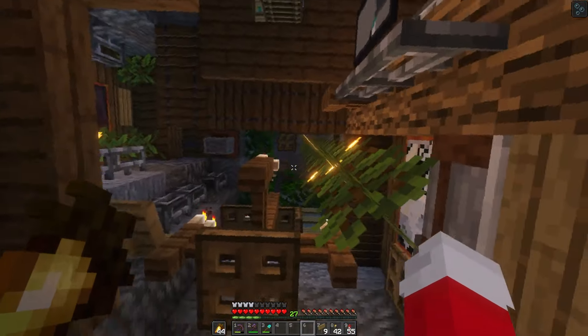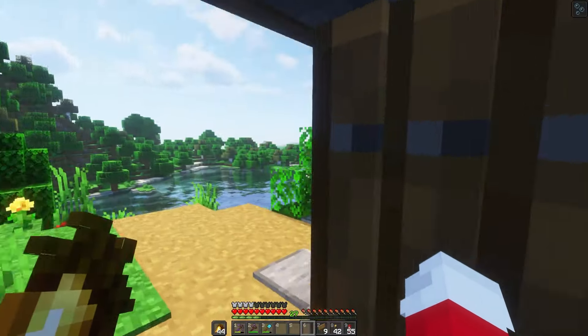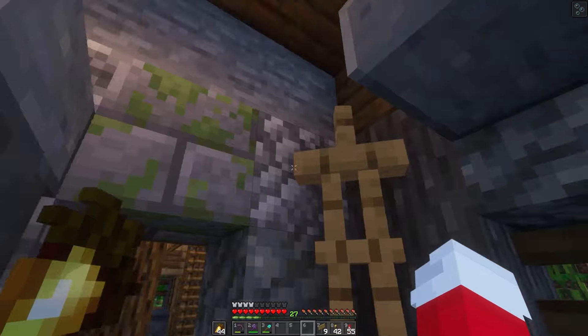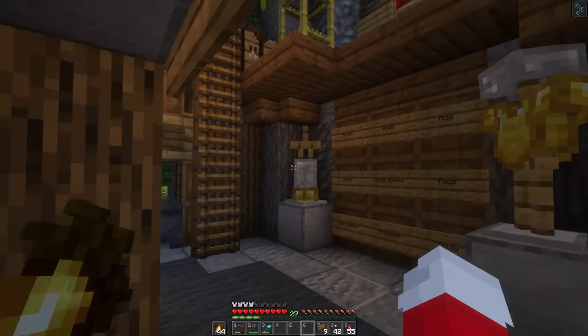And a little chandelier — we'll go look at all that up there afterwards. If you come outside here there's a little side exit — this is like the servant entrance — with a little coat rack and a furnace and an anvil.